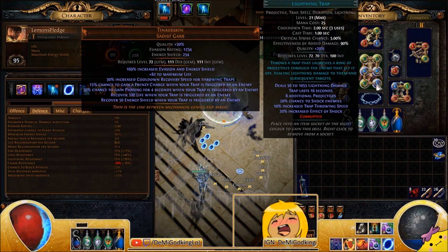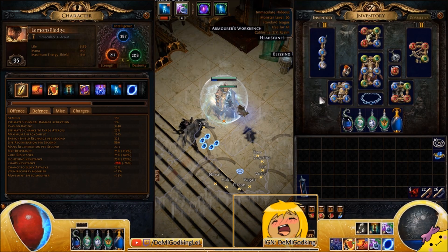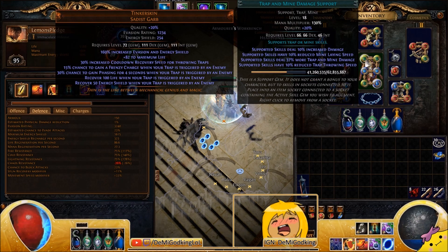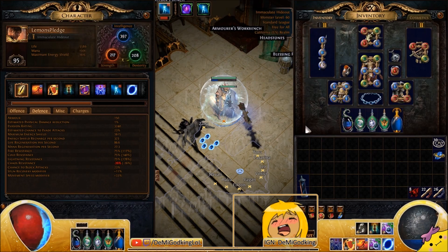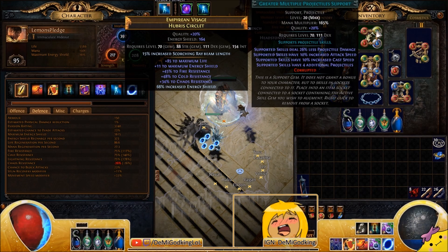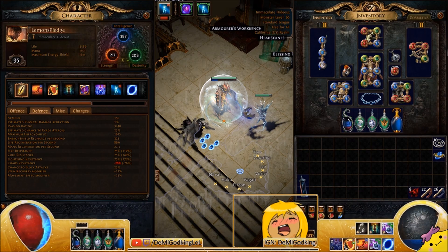For skill links: lightning trap is a projectile, trap, spell, and duration skill so you have lots of support options. I'm going with Cluster Traps — we throw four traps at a time, hitting the same enemy with four traps. Then Lightning Penetration and Pierce for third and fourth links, Trap and Mine Damage for fifth, and Increased Critical Strikes for sixth. For CWDT, I use Immortal Call with Greater Multiple Projectiles and Arctic Breath — this gives an AOE chill effect on anything that hits us.